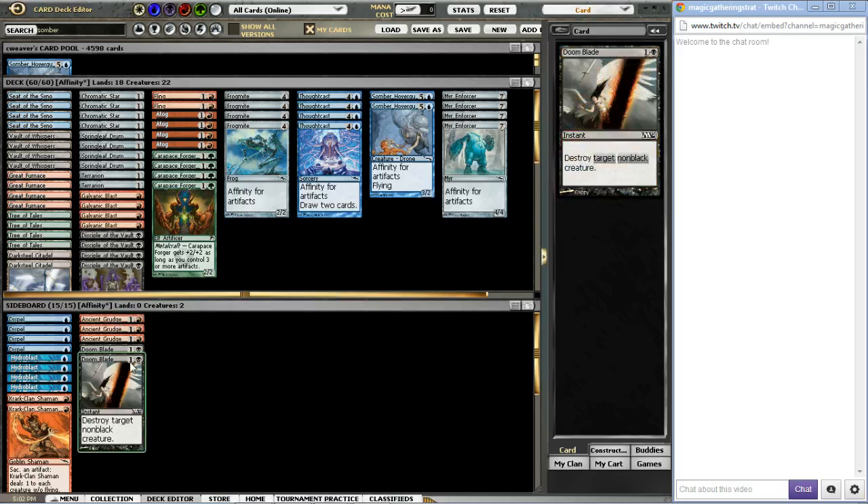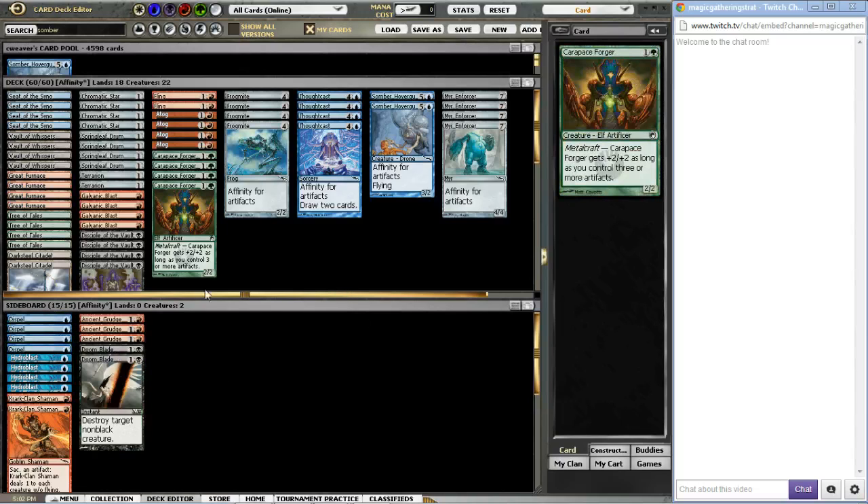For the sideboard, we've got things like Ancient Grudge, Doomblade, Quirk Clan Shaman, Hydroblast, and Dispels — and the Dispels should be Pyroblast, but I don't actually own any Pyroblasts. We're also running only 18 lands because nothing in our deck should cost more than two to cast. You get the Affinity active with Frogmite, and you can also accelerate with Springleaf Drum. Chromatic Stars help fix your mana, along with getting incidental damage in with Atog and Disciple.